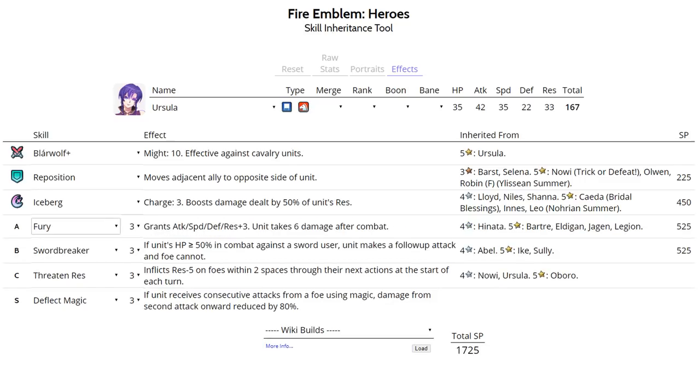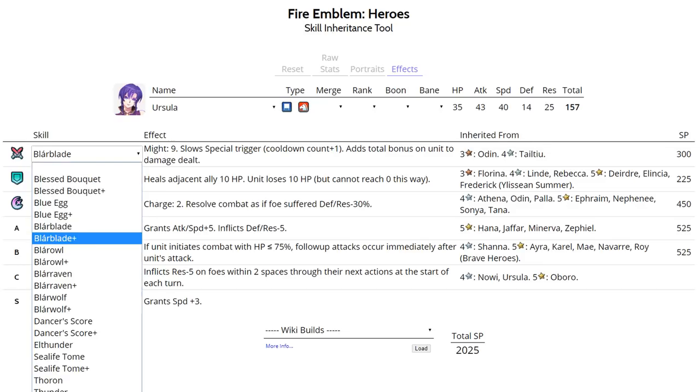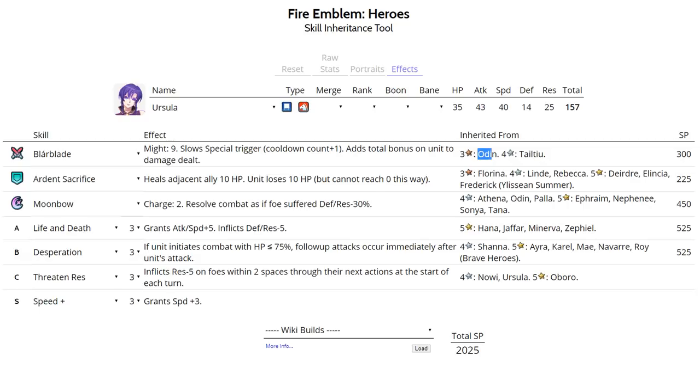If you want to invest more into Ursula, you can run Fury instead of Death Blow for more speed. Her most popular set is with a blade tome - run Ardent Sacrifice to get into Desperation range, and Moonbow instead of Iceberg because you'll be running Life and Death. Life and Death provides more offensive power than Fury, and her main role on the Horse Emblem team is to destroy stuff after getting the Hone Cavalry buff. For a sacred seal, Speed Plus 3 lets her double pretty much everyone after the Hone Cavalry buff. A normal Black Blade from a three-star or four-star Odin can work - the difference from Black Blade Plus is marginal. She's a good free-to-play unit.